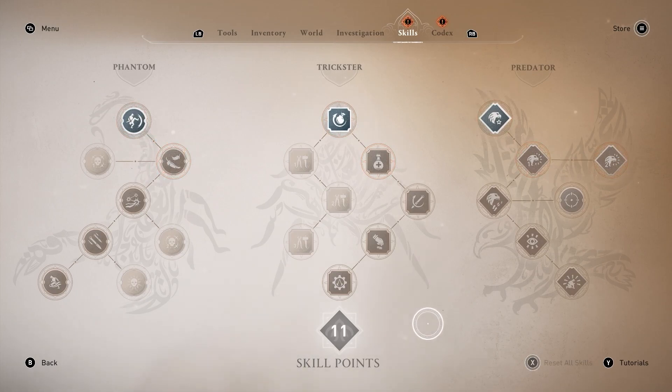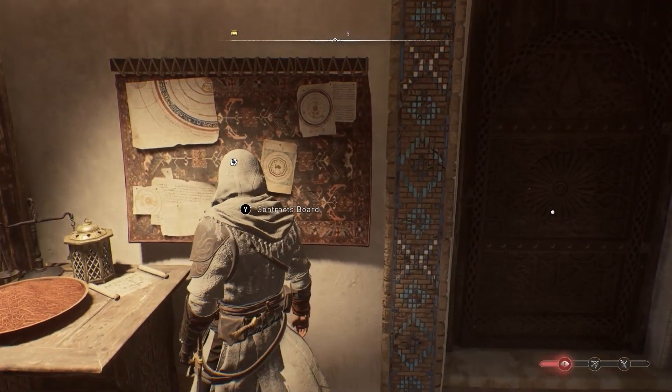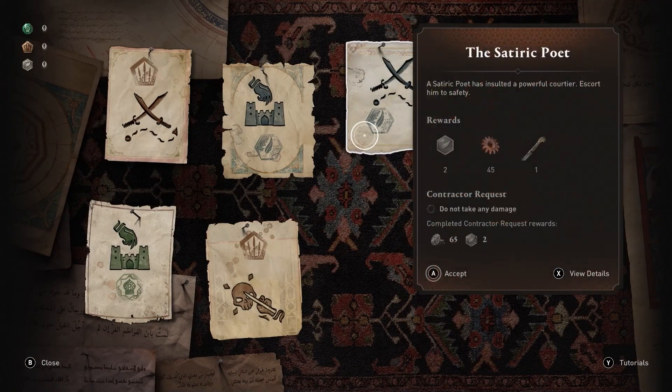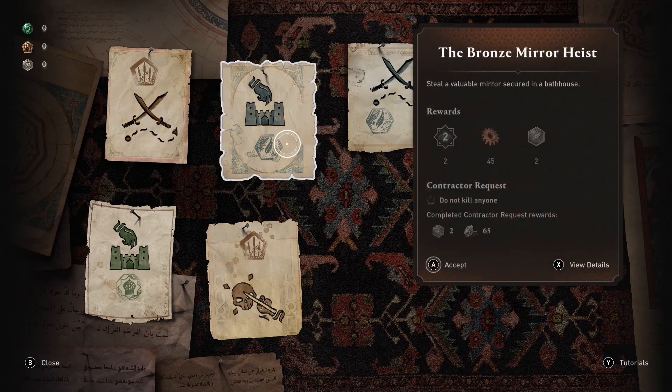However, keep in mind that extra tool capacity skills will not be reset. Top Tip: if you want to maximise your skill points, contracts can be accepted on the Contracts Board within the Hidden Ones bureaus.